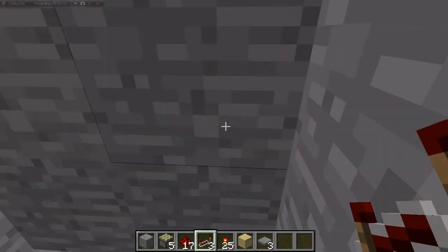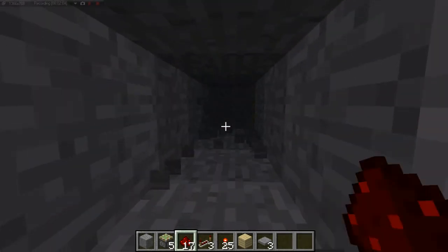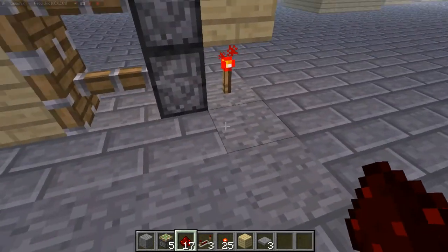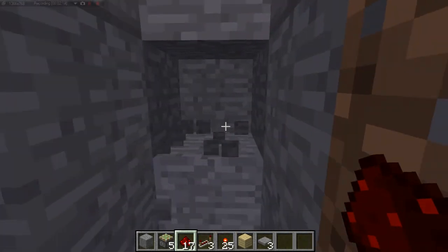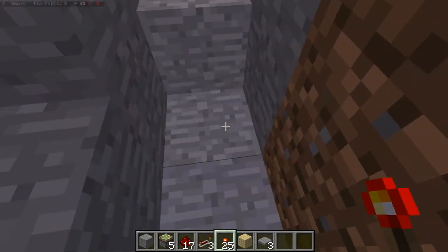And what you're going to do, on the very edge, you're going to just need to dig up the top. Let's do the same thing on both sides: three deep, second block, torch, and there.